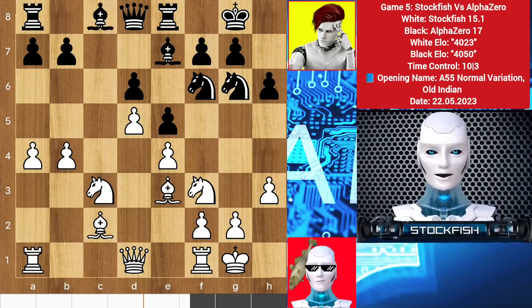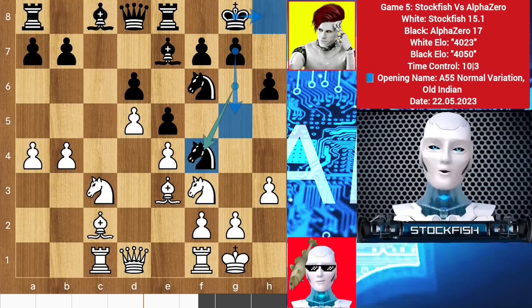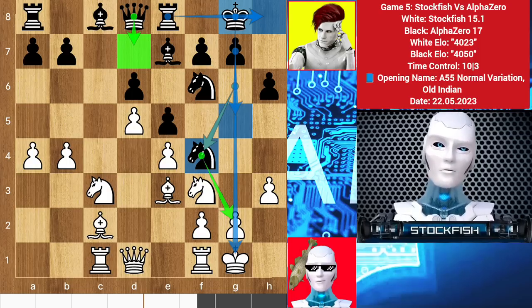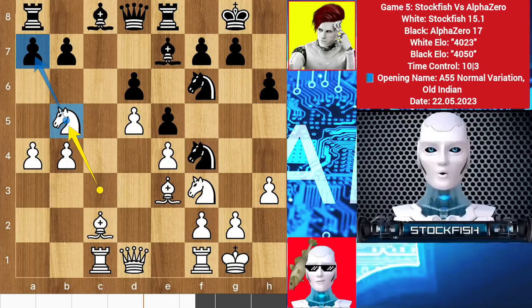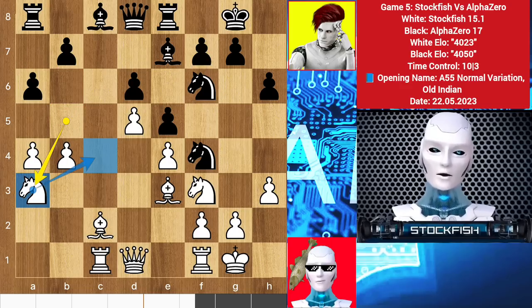AlphaZero played h6, rook c1, and the knight goes to f4 as I told you. Alpha's strategy is to play g5, king h8, then rook g8 to use the half-open g file. Queen d7, then a knight sacrifice on g2 because the h3 pawn will be unguarded and the position will be dead lost. To solve the problem I played knight b5, starting attacks on the queenside. If you try to protect the pawn with a6, the a6 move will create weaknesses on the b5 square — the b5 square will be unguarded when the knight can re-route himself to use that square.